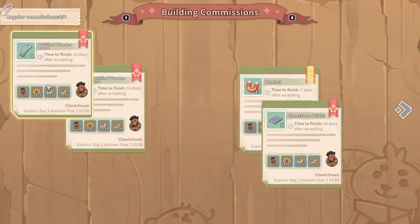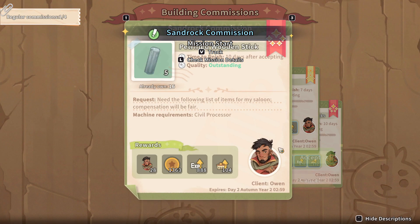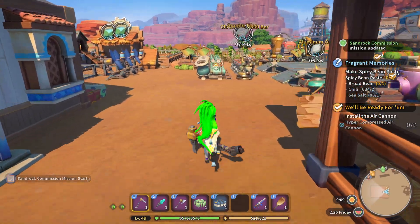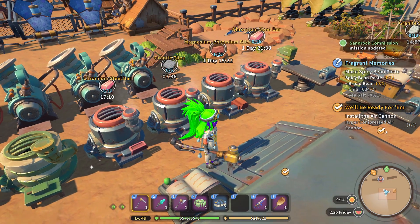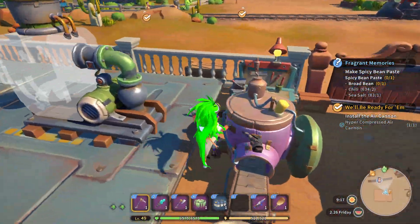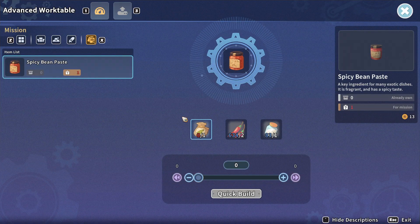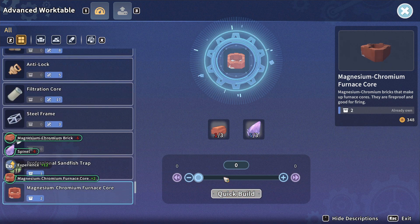There we go. Let's have our — oh great, oh great. I knew it. So accept. Magnets. Let's see if we can upgrade some more.